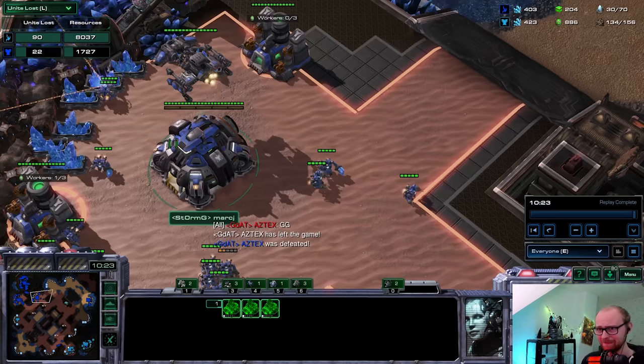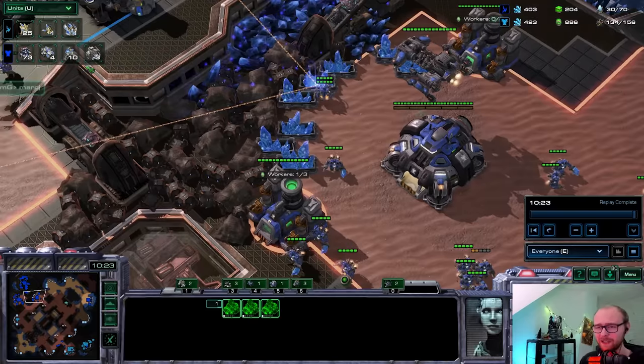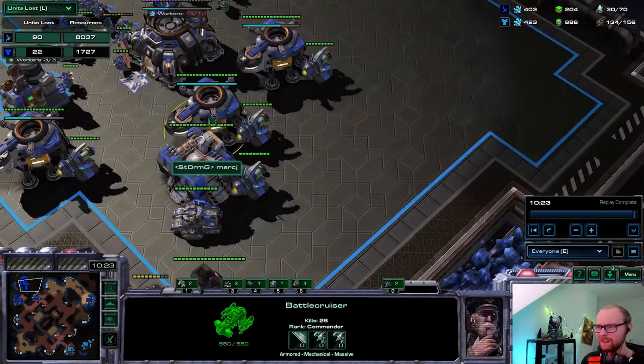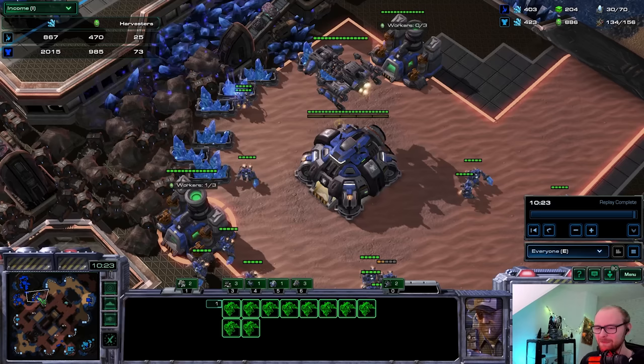I'm not even sure how much I lost this game - 1,700 against 1,800 resources lost. That's almost five times the resources lost. Absolutely incredible - 73 workers against 25. Three BCs left. I don't think I lost a single Battlecruiser here. Look at the gas I'm mining - 1,000 gas a minute, and this one wasn't even up yet. Beautiful strategy.